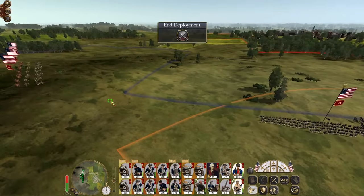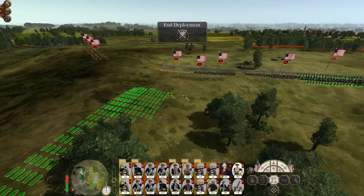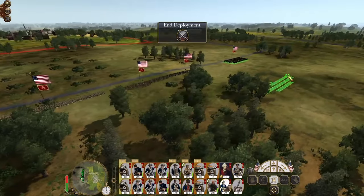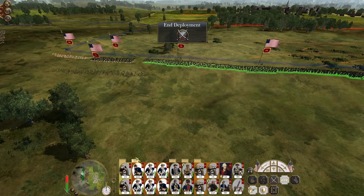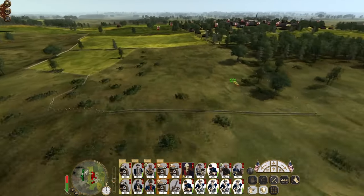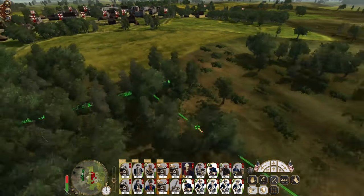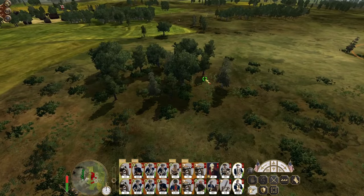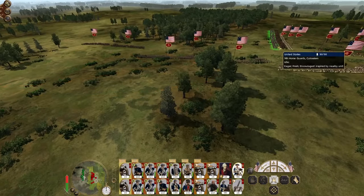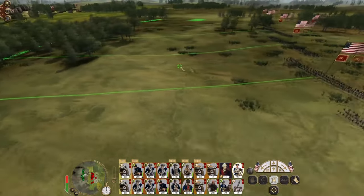Rather than worrying about targeting them specifically, let's put my grenadiers and Republican Guard on the right, my light skirmish troops on the left, and give them some buccaneers for backup. Turn fire off so they don't get engaged and start shooting their pistols. Excellent - just turning my volume down a little bit. Open fire. Advance at speed.